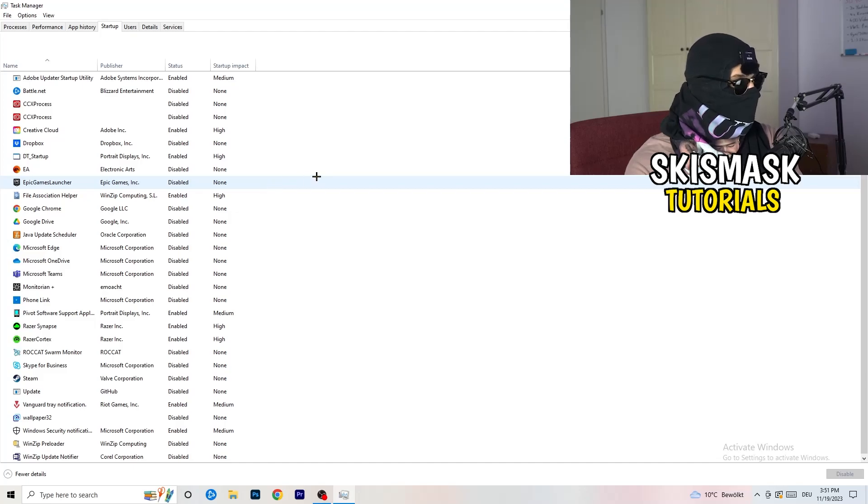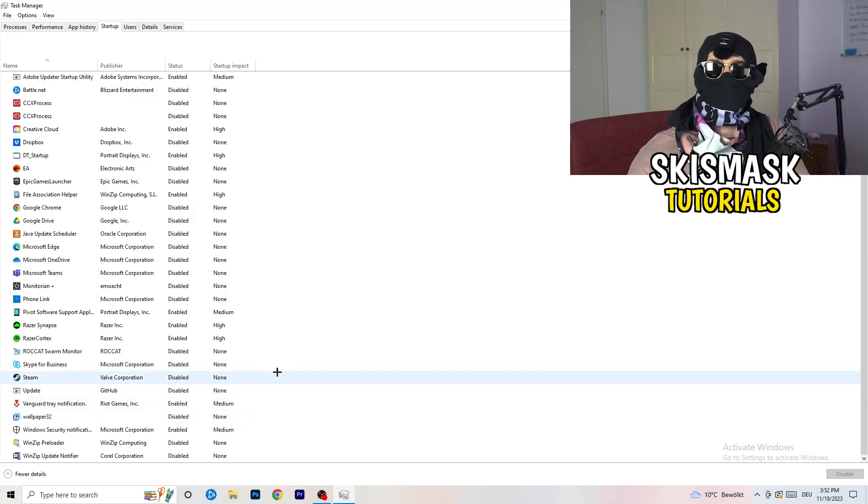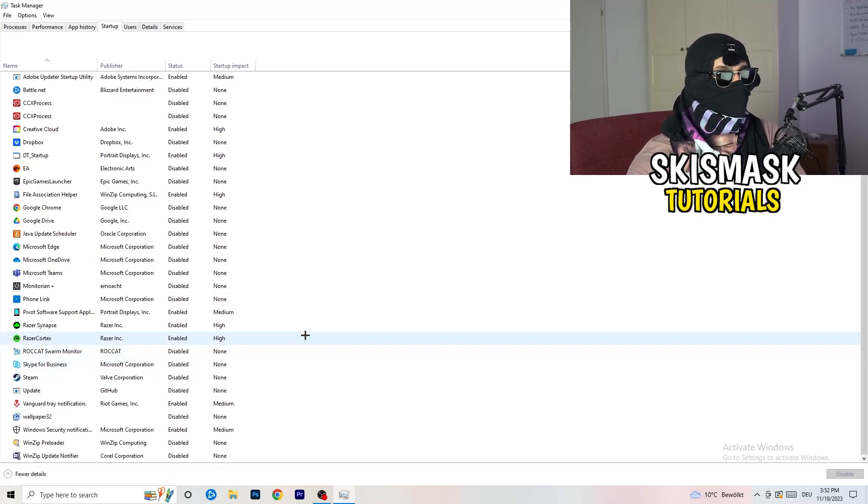Click into the Startup tab in Task Manager. I have a lot of applications disabled because my PC is low-end — it tends to have low FPS, crashing, and not-launching issues. You want fewer applications running in the background since they take up GPU and CPU usage. Disable every program you don't want starting in the background when your PC boots, essentially everything besides Windows or system things.